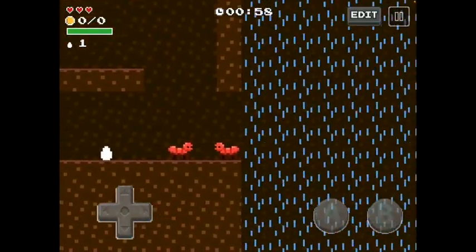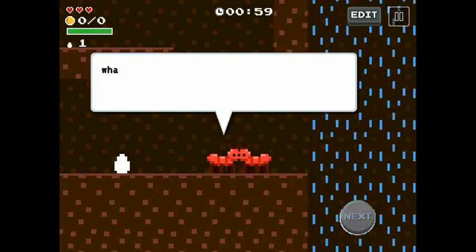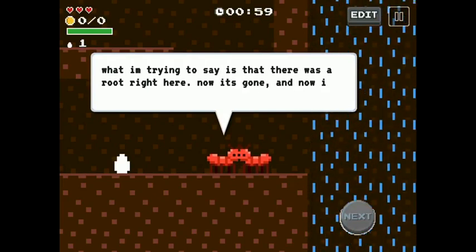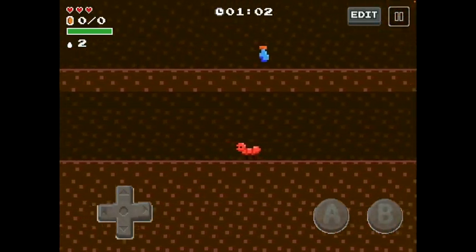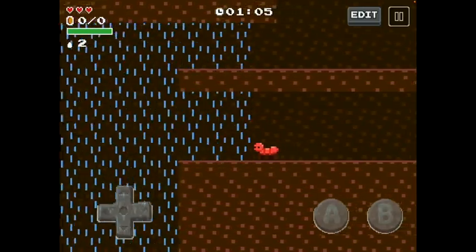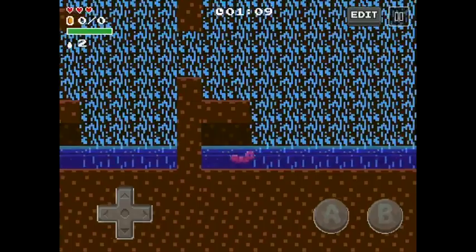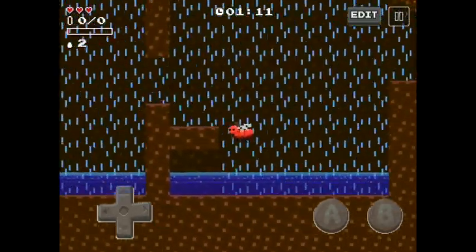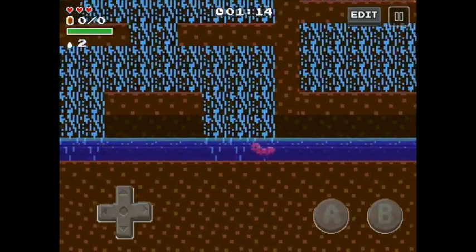Over here is a giant pit, and this guy is telling you why — it's because trees are being taken away and destroyed, and it is just a giant pit here. There's a lot of rain because it's currently a storm out there, because climate change can affect the weather and create natural disasters.